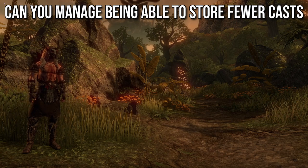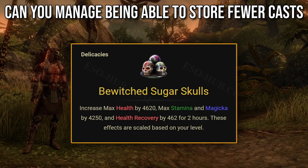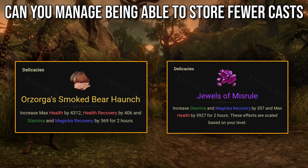And fourth, can you run Orzorga's Smoked Bear Haunch or Jewels of Misrule food with Harmony? As I said before, having lower skill costs indirectly increases your max resources — you can basically store up more skill casts. So when something dangerous happens, you can spam more healing or shielding skills in quick succession. This is obviously something you can learn to play around, but if you can't and it would force you into running Bewitched Sugar Skulls, then Harmony stops being worth it because the stamina and Magicka recovery from Orzorga food will simply provide more.